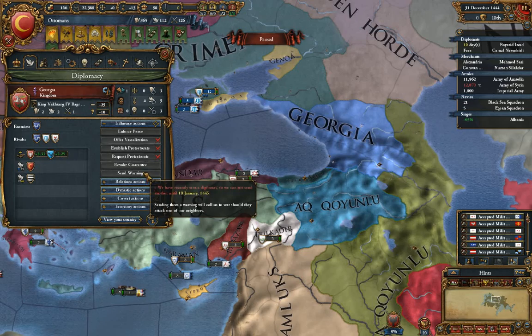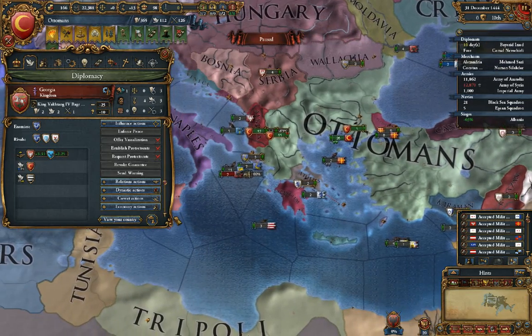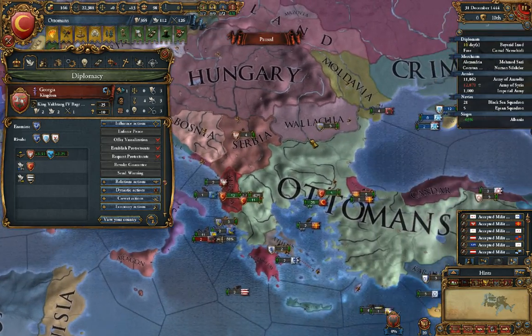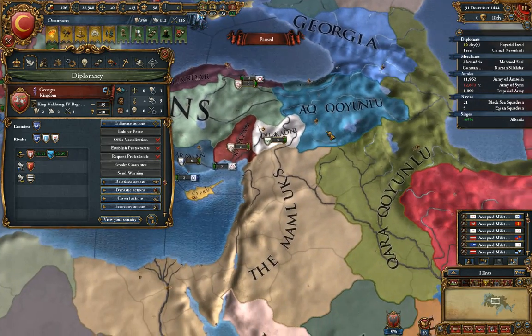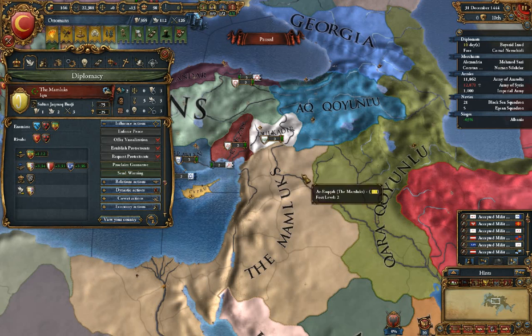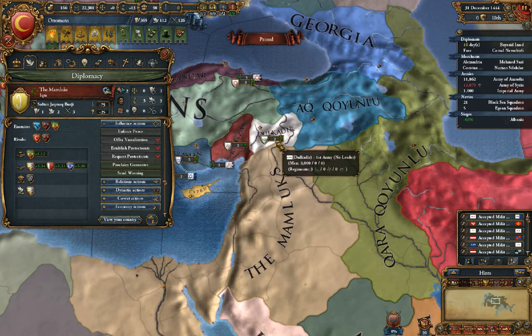Finally, a warning is — let's say we send the Mamluks a warning — if they attack one of our neighbors right here on our border, we will declare war on them. So this is pretty much the opposite of a guarantee. If they go to war with any of our neighbors, we'll declare war on them. Whereas a guarantee is basically: we will come to your defense if you're attacked.